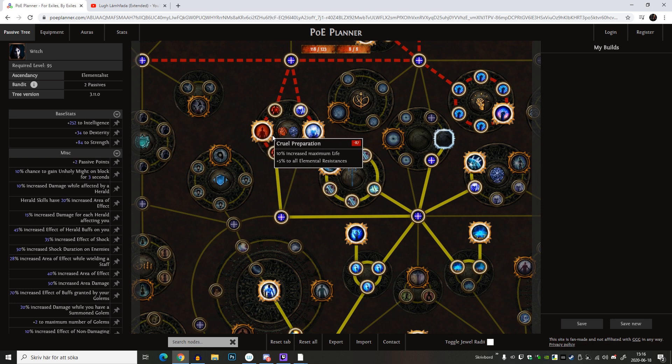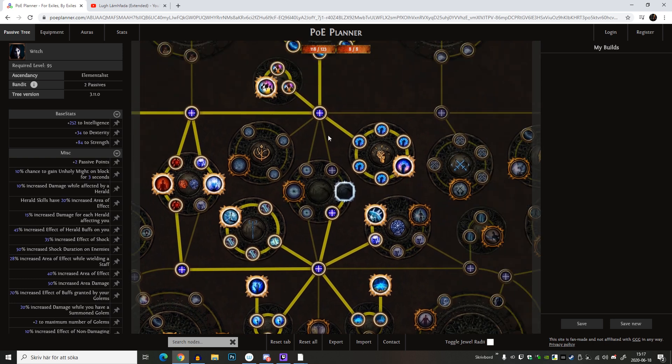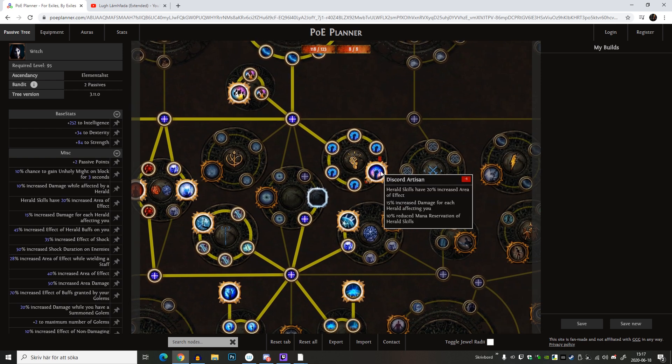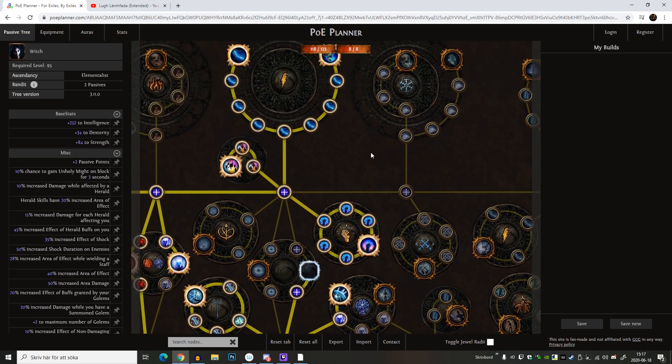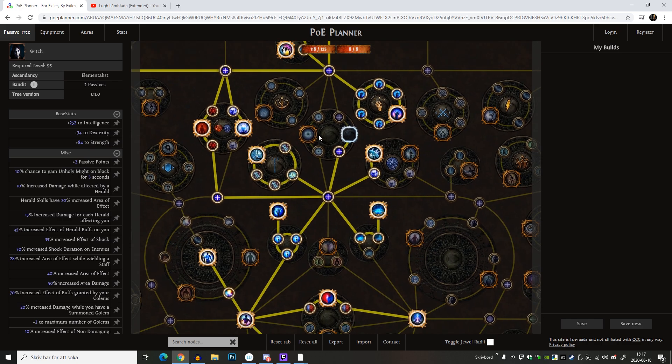I want to have Crude Perception and Deep Thoughts, and I have this intelligence node here. Here's one of the newer additions to the skill tree - a node for herald skills - which I really like, because one of my ideas is to run all of the heralds except the chaos one or the potion one. This node will be quite awesome and give me a fair bit of damage and reduce the mana reservation of my herald skills, which I also like.